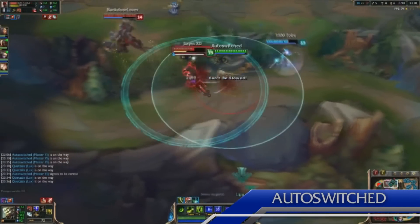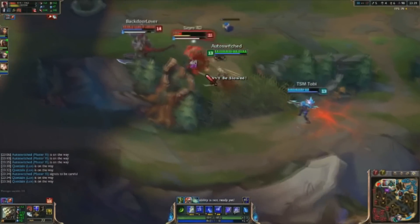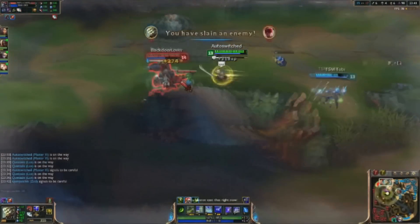At number 5 it's Auto Switch, beginning to chase in the top lane. He jumps onto Lee Sin and Alpha Strikes to dodge the Cho'Gath Rupture, continuing on and using a Meditate reset to kill Lee Sin.